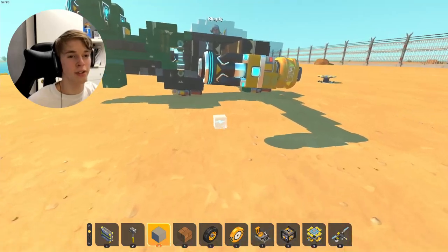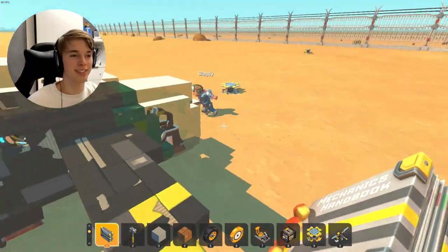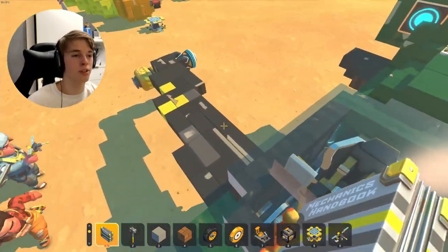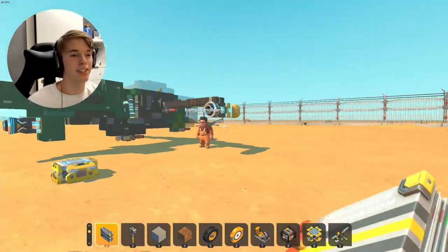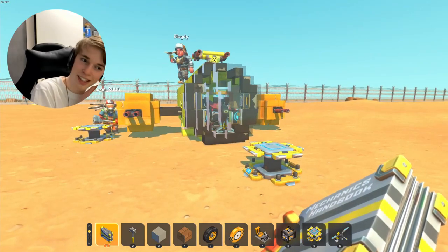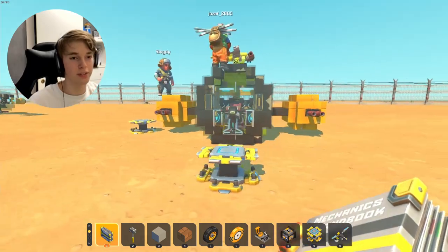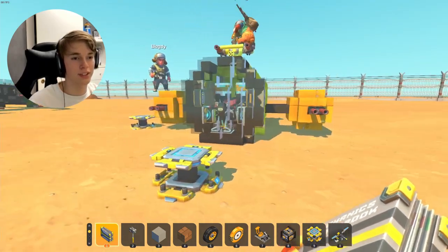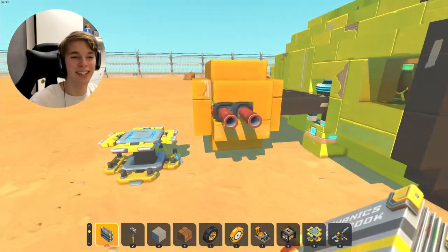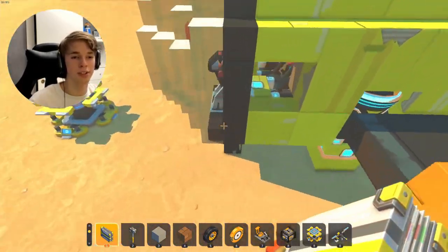Either way, if they don't explode, we at least lose the weight once we release them. Because right now we have some real problem with the weight of it - it's a bit too heavy. Oh yeah, we kind of have a similar issue. It's not really heavy. Yeah, but when we go forwards, our nose points up because the thrusters are too low. Ah yeah. You have a lot of spot guns though.